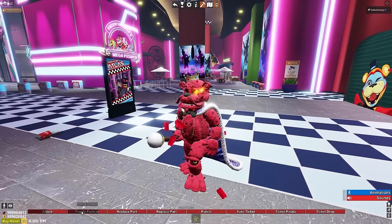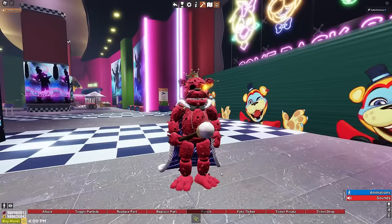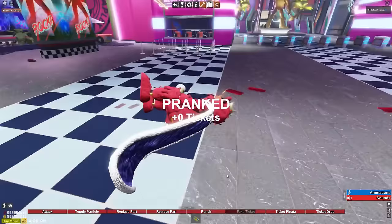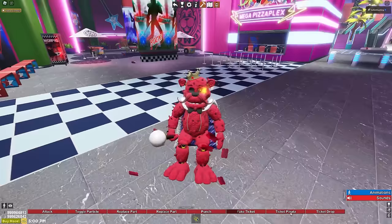We have a toggle ticket trail. We have a toggle staff - it's tickets. We can toggle the eye as well, but you gotta have it. We have a punch. You can throw the staff. We have fake ticket. We got pranked. I can't believe it. I pranked myself.